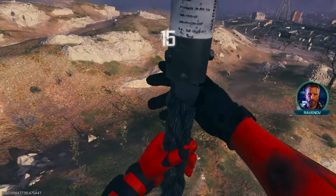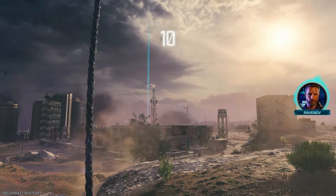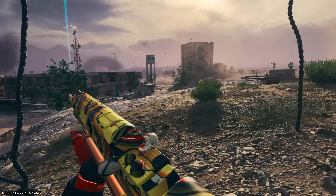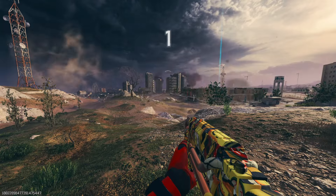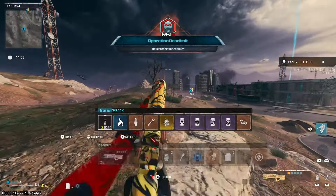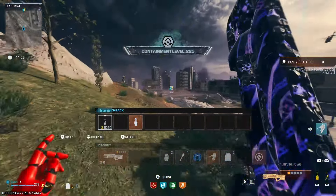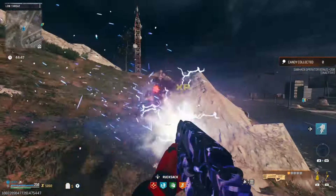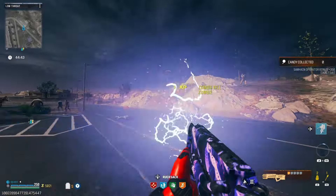Welcome everybody back to the channel. So today we're going to be using the new Stormender AMP for fighting the Entity. This might seem kind of crazy, but I have heard through the grapevine that you can do this, so we're going to try and see what we can do. Now we might actually end up not even living to do this, so we will see. But we brought in a ton of gear.